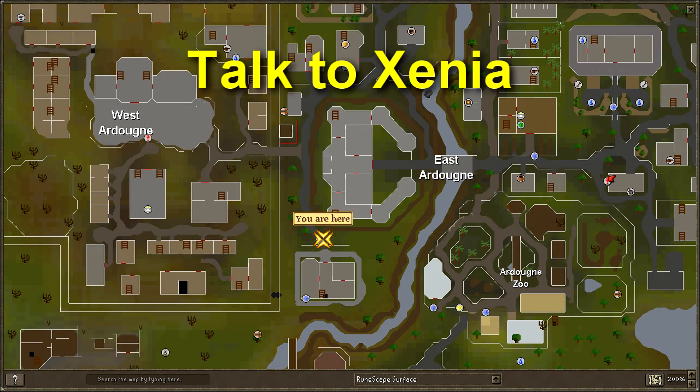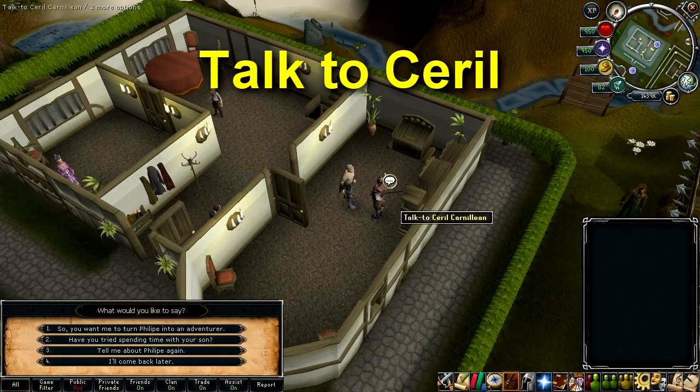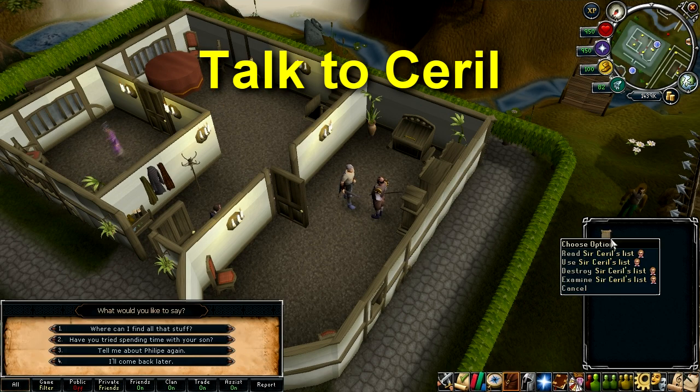To start the quest, talk to Xenia, who is stood outside the Carnelian House, which is south next to the Ardoin Castle. Spam through some dialogue and accept the quest, then talk to Serral Carnelian inside the house and spam through more dialogue until he gives you a list.